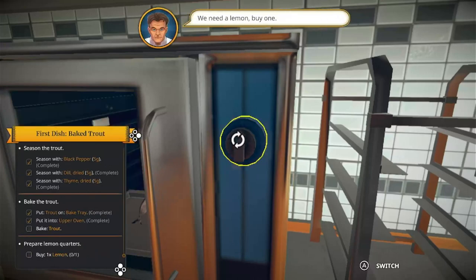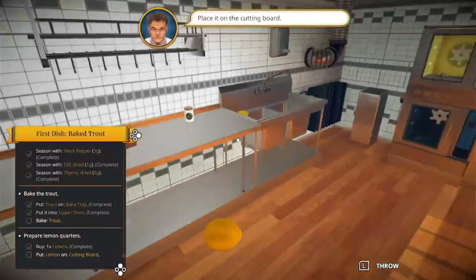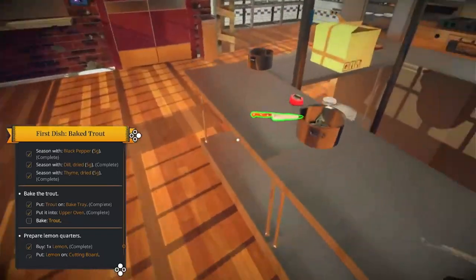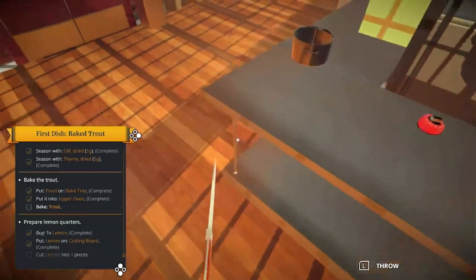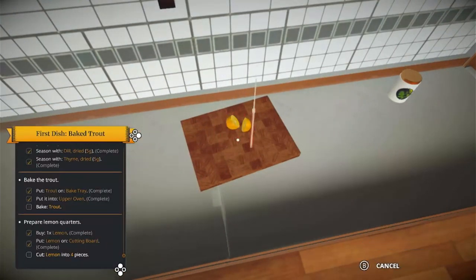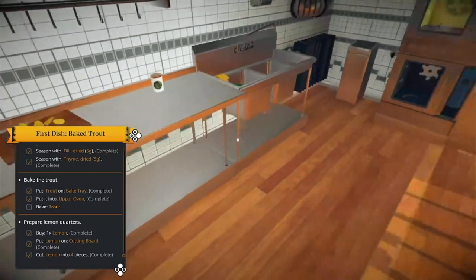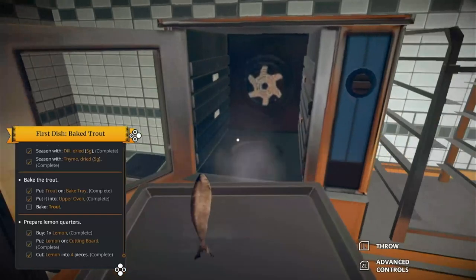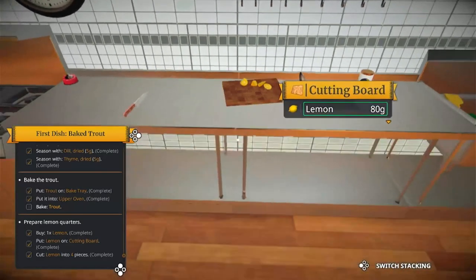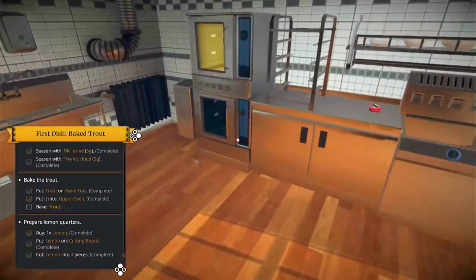I'll leave it in for 90 seconds. We need a lemon - just like one lemon. I hope the fish doesn't burn. Cut the lemon into five pieces. Don't tell me what to do, I can cut it however I want. One, two - I'm missing every shot. All done. Now what, Gordon Ramsay? Is the trout done? There we go, all done I think. Is it done? We have to finish baking - it's not fully cooked.